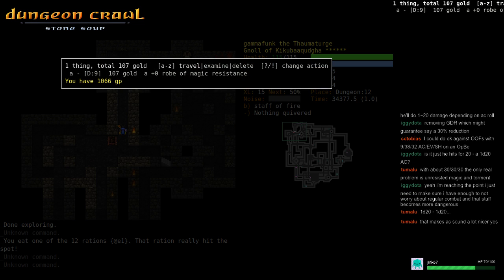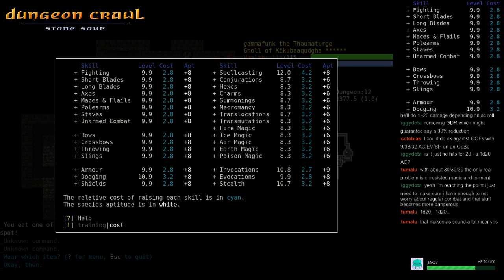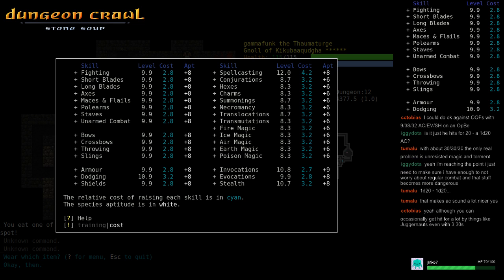I need to figure out where we're going. I've got my archmagi robe, and I need to check my skills, but I can just stare at this screen — I just can't do anything about it right now.